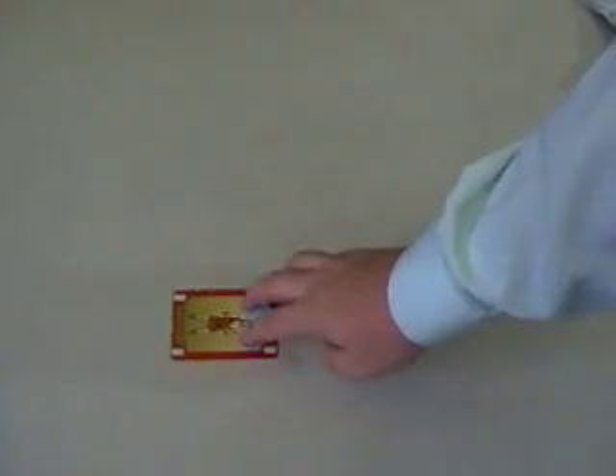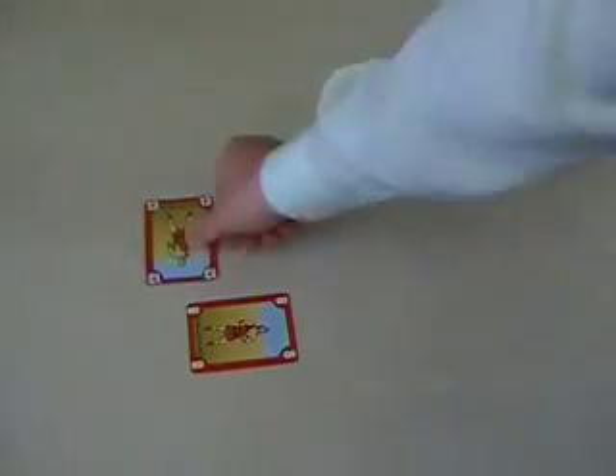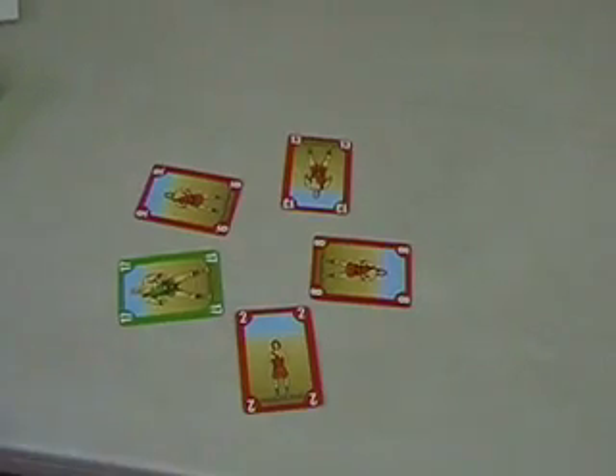One person goes first and plays any card of any color. So let's say they play red — anybody who has a red card has to follow the suit that's led. But if you don't have the suit that's led, you can play anything you want. So let's say these are the cards that were played in this trick.